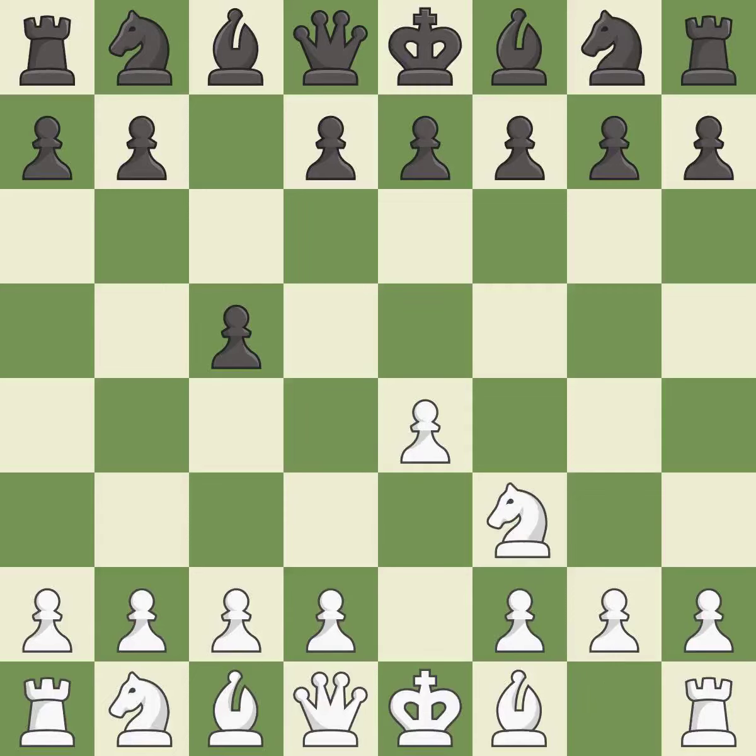Nf3 develops the knight toward the center to prepare for a d4 pawn push, where the knight will recapture if black captures on d4. e6 creates an opening for the dark-squared bishop and opens a new diagonal for the queen.